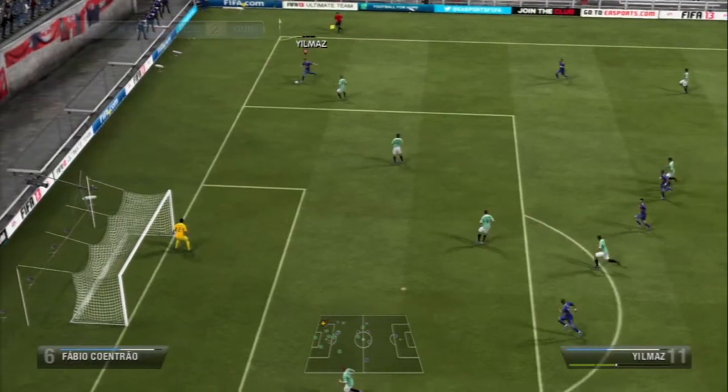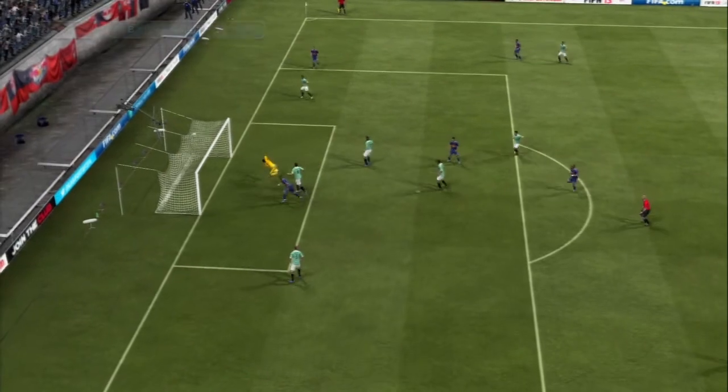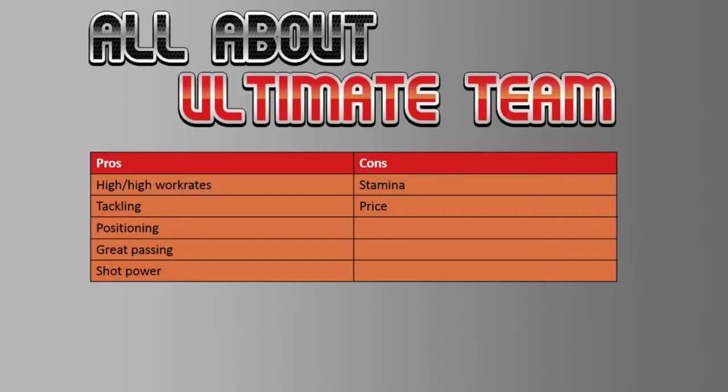As already mentioned, he has the perfect work rates for his position, his tackles are really good — he has 88 standing tackle — his positioning is superb, he will intercept so many passes and initiate counter attacks for you, and his passes are damn accurate with great shot power as well. The only cons we could find were his stamina of 80, which is kind of a problem for all the In-Forms, and his price at 130k.